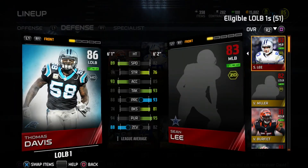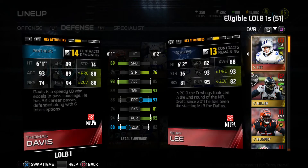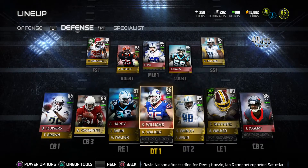Thomas Davis is our second addition — I got him for $40k, and I think that's a pretty good price for him. His stats are pretty solid, especially his zone coverage.